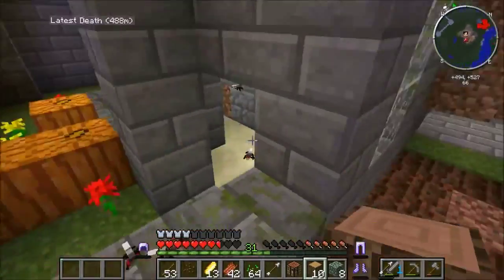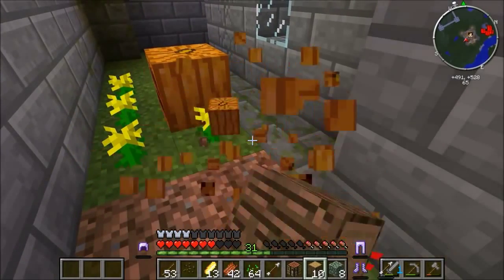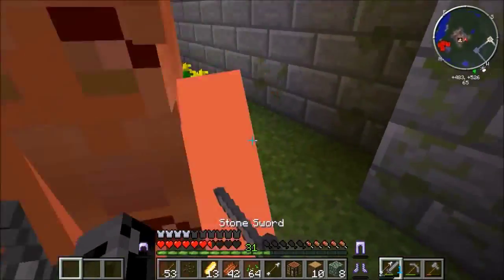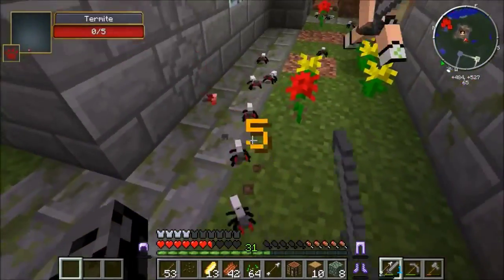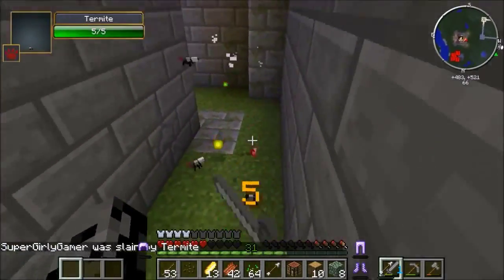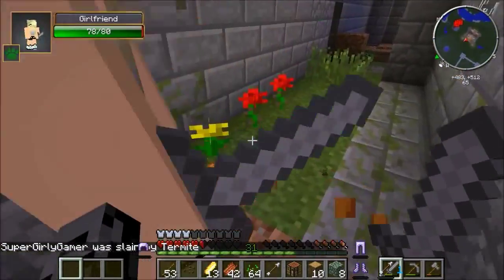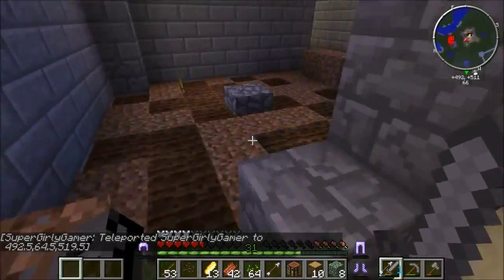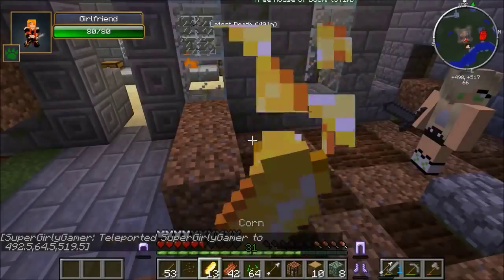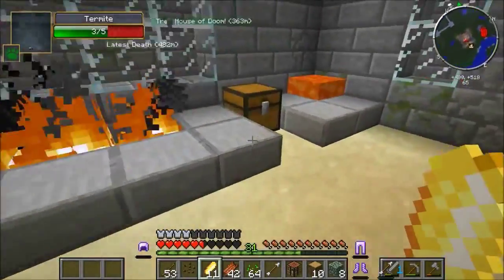I'm gonna have so much bread — you're gonna be jealous, coming over to my house asking for bread. What's in these chests? Pumpkins too! We need those for golems. Why are there so many termites? I'm about to die — killed by a termite! Oh my god, that's so embarrassing. That almost happened to you last season too!